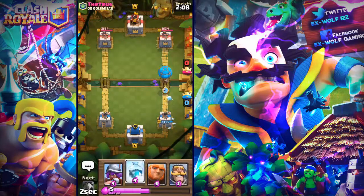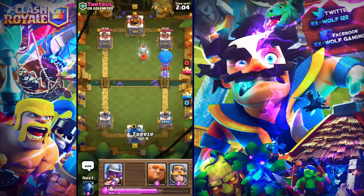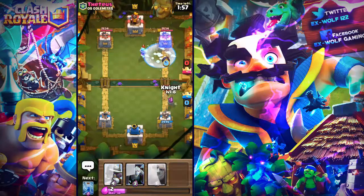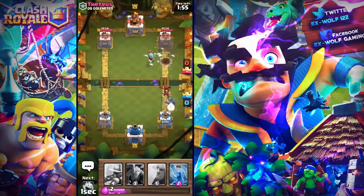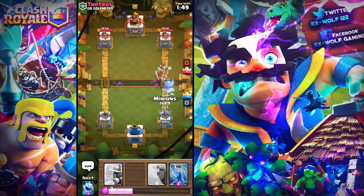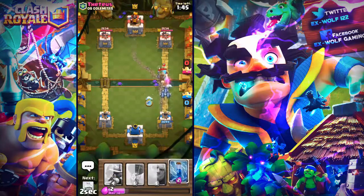Balloon right there, and we got the Freeze right here — this is actually going to be a deadly combo. I didn't get that Electro Wizard in time or in the range of my Freeze spell, so he actually countered against that pretty easily. This is where I can just give a bit of a push.